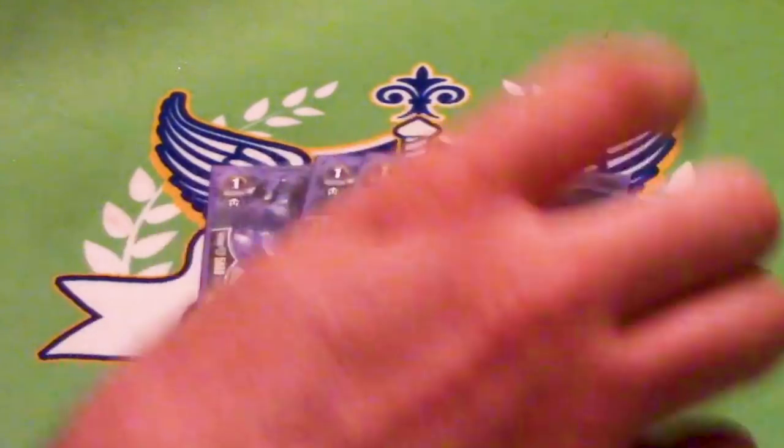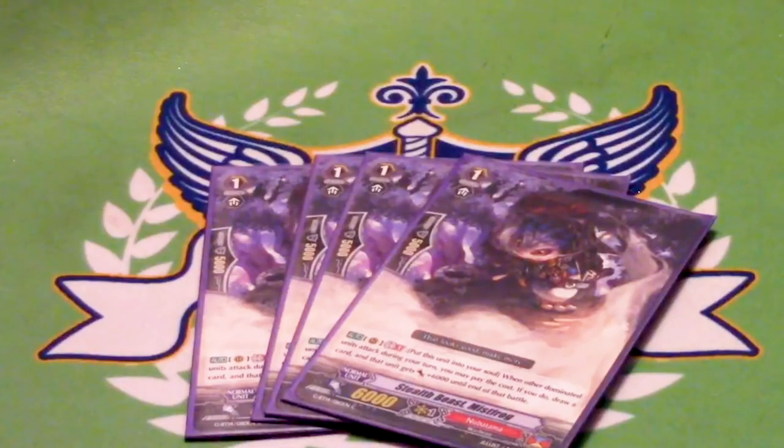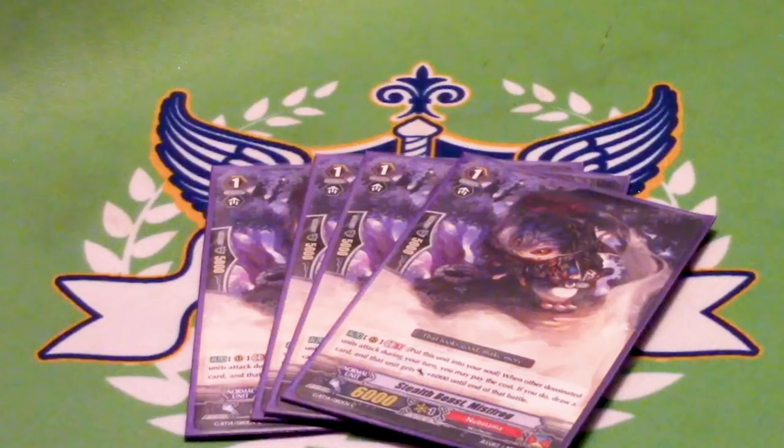Four copies of Stealth Beast Mistfrog. He's a Grade 1, 6k with 5k shield — the skill better be good. GB1: you put him into the soul when another dominated unit attacks during your turn. If you do, draw a card and that unit gets plus 6k for the battle. This counters opponents who call something that can't hit Vanguard when dominated — it makes your 5k trigger 11k or 16k, allows you to draw, and gives you soul for KFC Bird. I had it at 2 originally and found myself wanting it more and more. It's a four of — I can't compromise on that because it's too good.